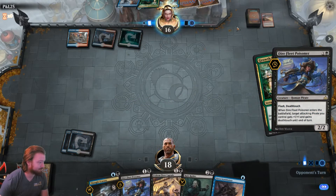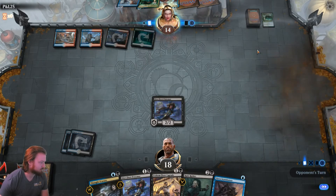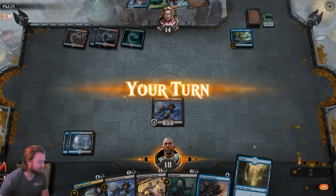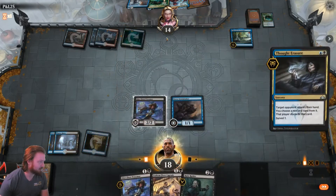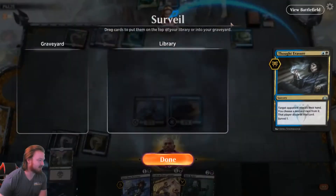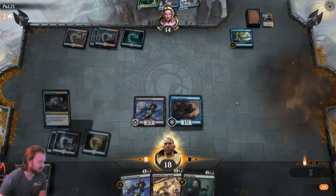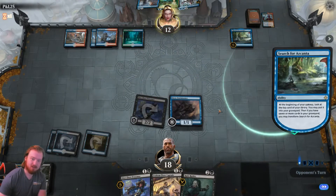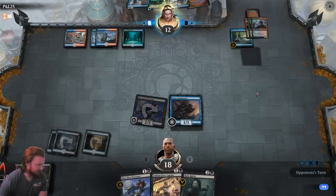Get the aggro train rolling. Opponent plays a Search for Kanta. We draw an Island which lets us play a Storm Tamer. We also get to Thought Erasure our opponent — take Niv-Mizzet. Do we want the Swamp? Yes, we do. Go attacking, pass the turn. Our opponent does have a bunch of Counterspells but no threats in hand. They have three cards in the Graveyard and they didn't mill with Search.